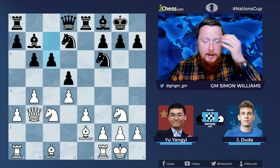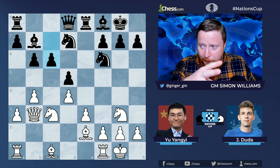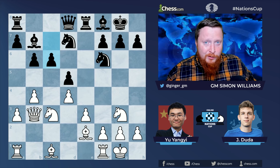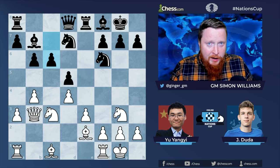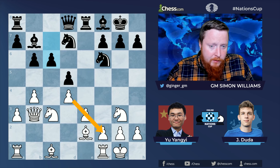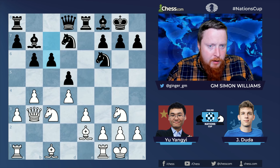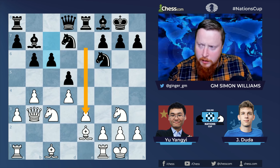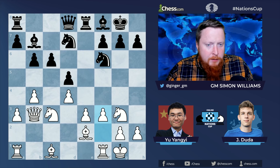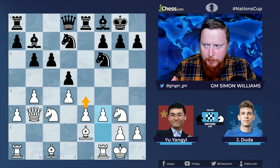After pawn to c6, a very clever idea: we've done the minority attack and now we think about where we have the majority of pawns. You often want to base your plan on where your pawns have the biggest mass. In this position white has a lovely mass of five pawns and black is kind of missing a pawn. So the next idea — f3, preparing to use that mass with e4 — is really nice.